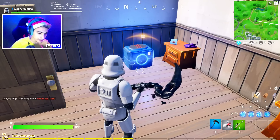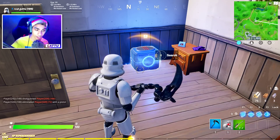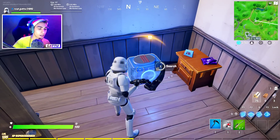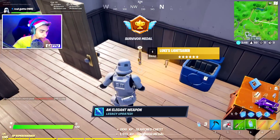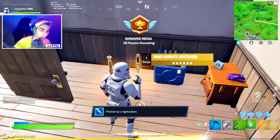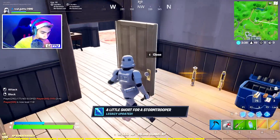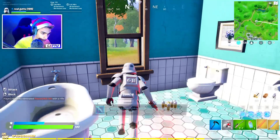Hey, what's going on guys, my name is Garu and welcome back to the channel. Today we'll be completing a Star Wars challenge where we gotta go ahead and deal damage with the lightsaber. I'm gonna show you guys how you can do that. First of all, you gotta go ahead and find yourself a lightsaber — you can do so by opening a chest, and from there you guys will get a lot of these lightsabers. There's basically a ton of them and I'm gonna use this one right over here.